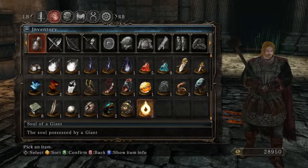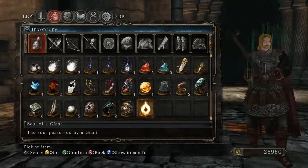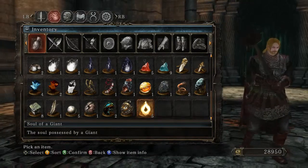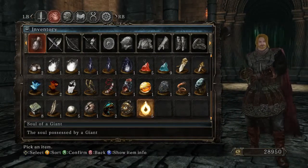The maximum is five Souls of Giants, though you can get unlimited if you use a bonfire ascetic in Black Gulch and kill the two giants down there — they give you a Soul of Giants every time. With five Souls of Giants, Vendrick has normal defense and you can damage him normally.